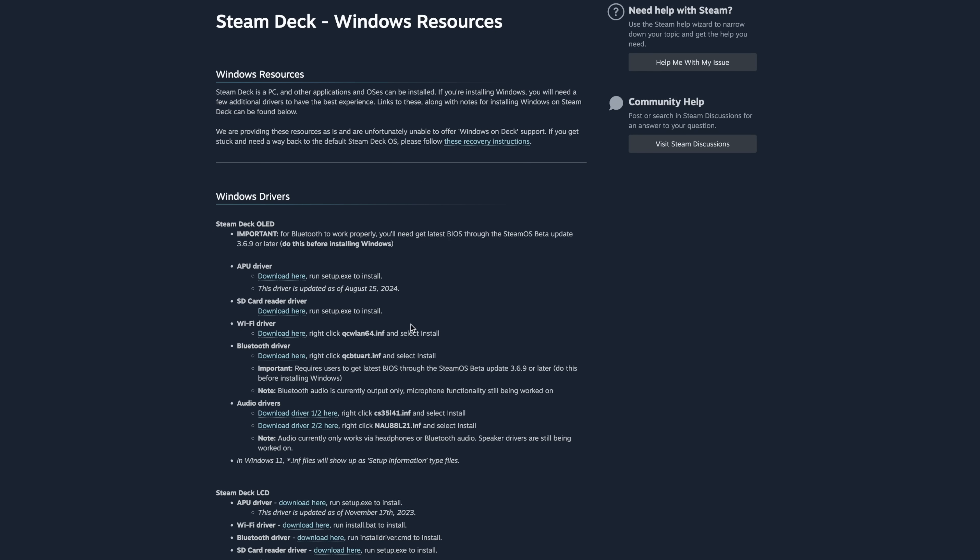The available drivers include the APU driver, SD card reader, Wi-Fi, Bluetooth, and audio. There is a major drawback when it comes to audio — it's not working over the speakers yet, so you will have to use the 3.5mm audio jack or Bluetooth right now. Not sure if this will be fixed soon or if it'll ever be fixed. For all of my testing I've been using the 3.5mm audio jack just so we can hear what's going on.